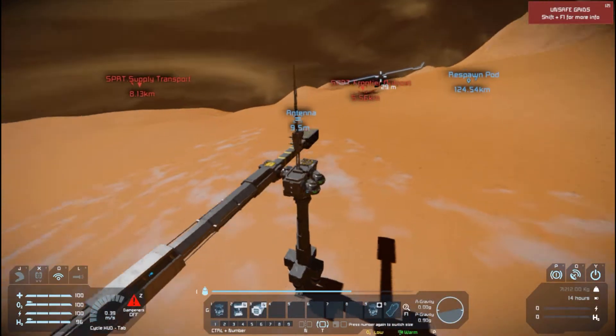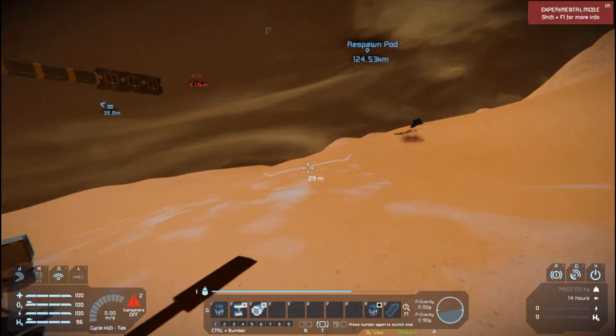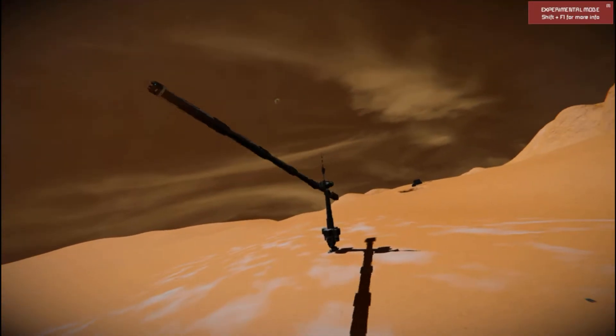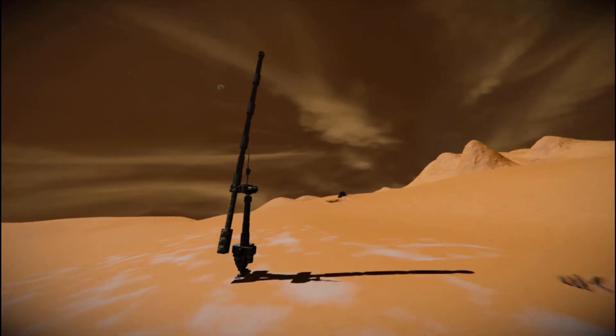If I press 9 that will attach a rotor head, and you can just release it with that. It's not really dealing great damage but at least you can see whereabouts it's heading.